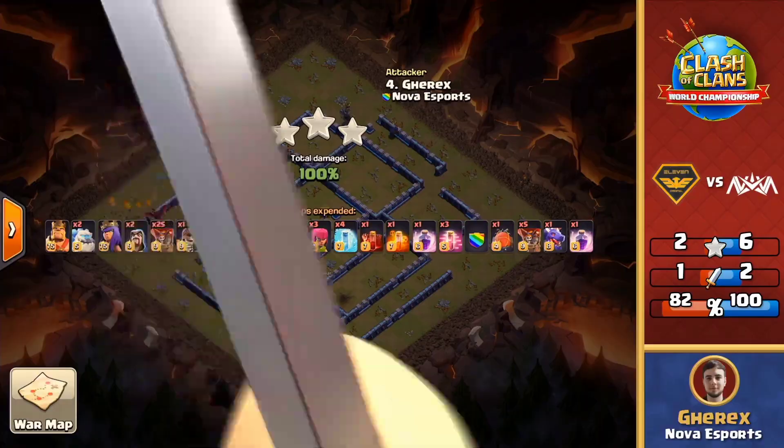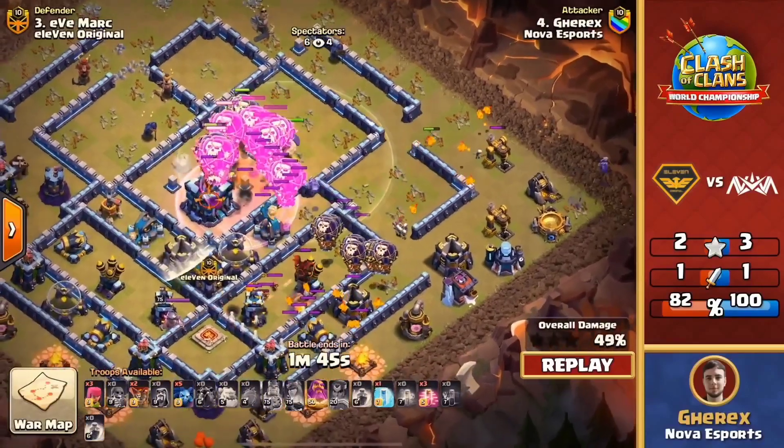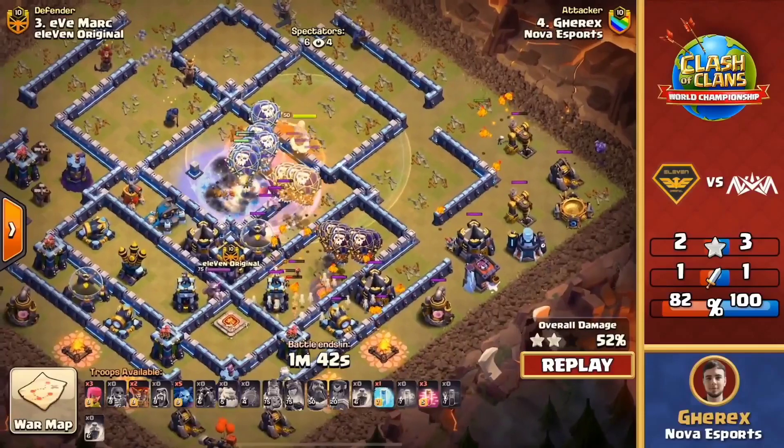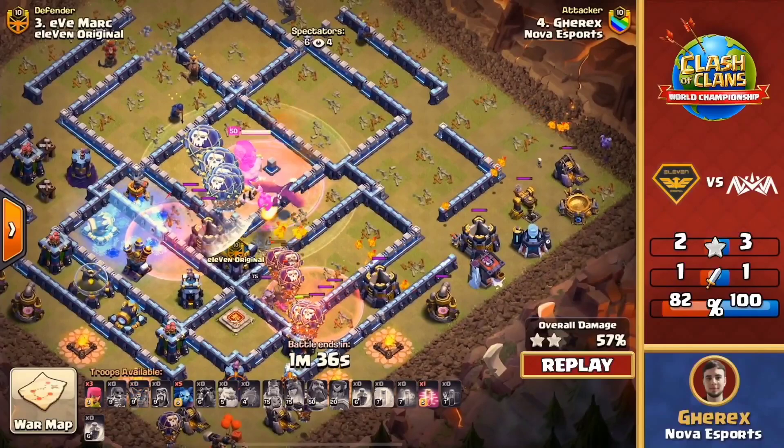11 Original is going to be up against the ropes here — they have to get a three star, you would think. What an attack from Nova! 11 Original now need to answer the call. I talked about it earlier — 11 Original's bases were so good in the first two days, but right now they've let up back-to-back triples. They're gonna have to take those risks now and go for the triples because of the deficit. You know that you need three stars moving forward — two stars, you've got to get those percentages up, but you really need to get a couple three stars because Nova can secure this if 11 Original doesn't.